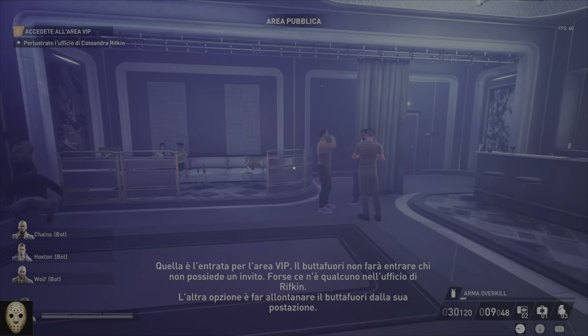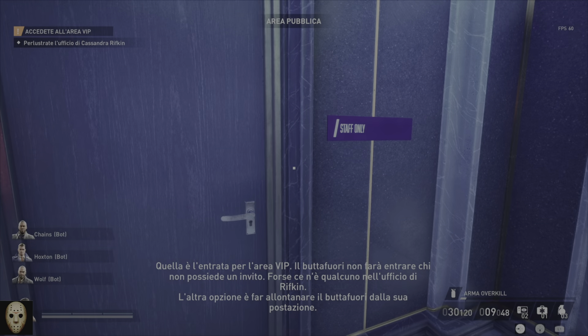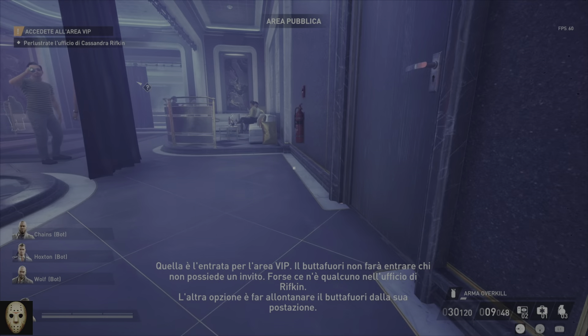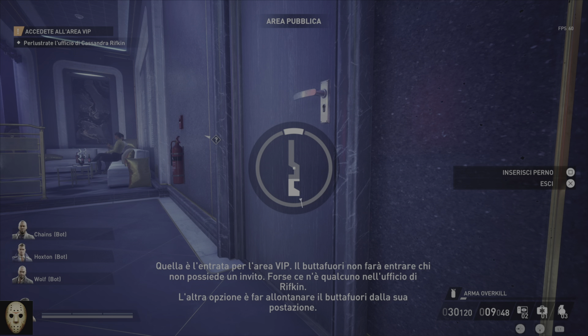You need an invitation to get through here. The bouncer isn't letting anyone in without an invitation. There's a chance you could find one in Rifkin's office. The other option is to get the bouncer to leave his post.